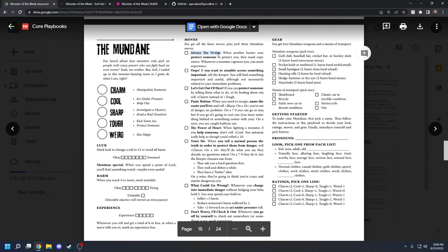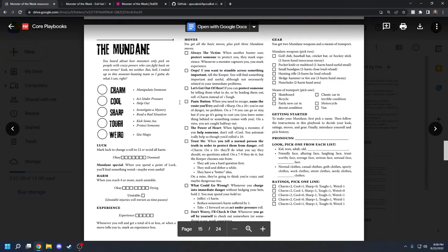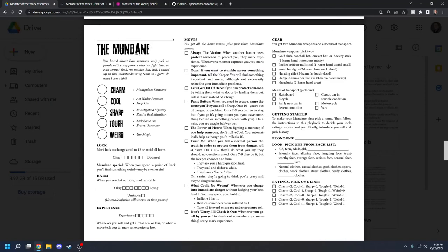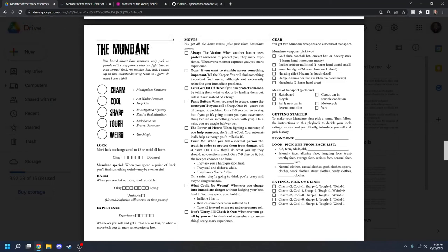These moves are flavorful and help you fill out the archetype of your character. A Mundane might have Always the Victim or Stumbling Across Important Things. Some of these moves don't require rolls — Power of Heart says when you're fighting a monster and help someone, you don't have to roll cool; you automatically help as though you rolled a 10. For Stumbling Across Something Important, you just tell the keeper and you'll find something important or useful — more improv rules than game rolls.